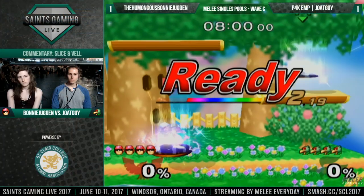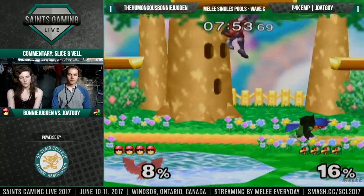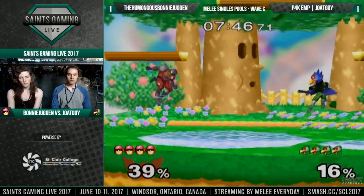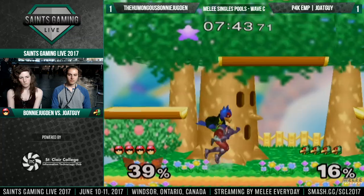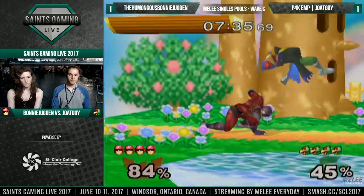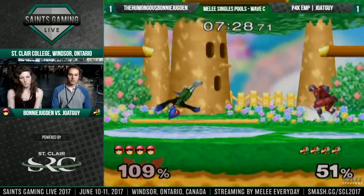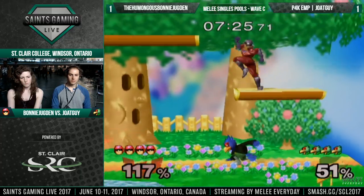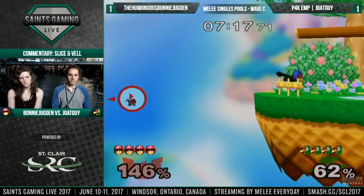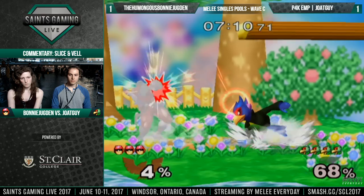Game three - counterpick going to Dreamland. The biggest difference here is probably going to be the recoveries. Falco will die from very close, whereas if Falcon gets hit the right way - off a straight back air or something - and DIs it correctly, he can definitely be living in some hypersense. We also have to look at which stage each player is more comfortable on. Humongous Bonnie has been moving around the platforms a lot, so that'll give him cleaner movement and the opportunity to do falling platform knees. Off-stage double laser from ledge working out in his favor again, but he didn't do that much last game - it's good to keep as a mix-up.